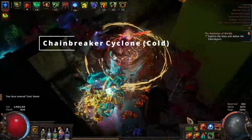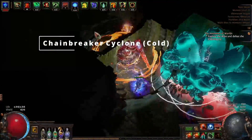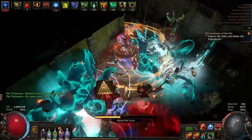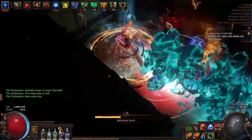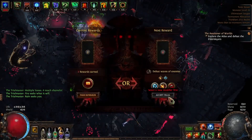Hey guys, Pastron here, and today let's talk about my Chainbreaker Cyclone — in this case the cold scaling version — using big Herald of Ice and Explodey Chest chain explosions to clear the whole screen while having 500% plus movement speed with the help of Berserk.